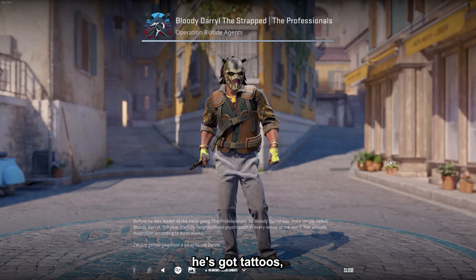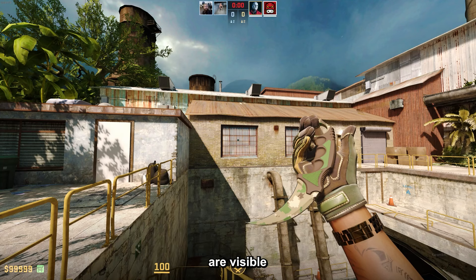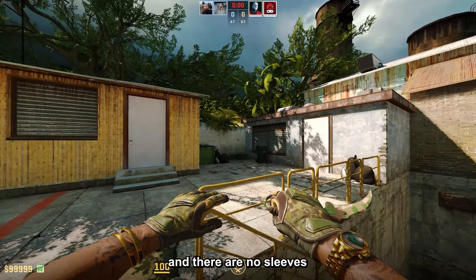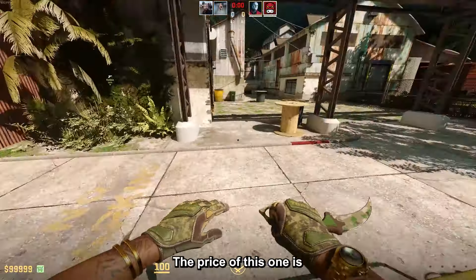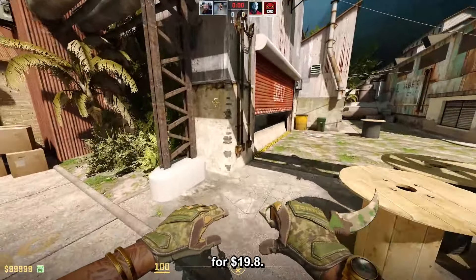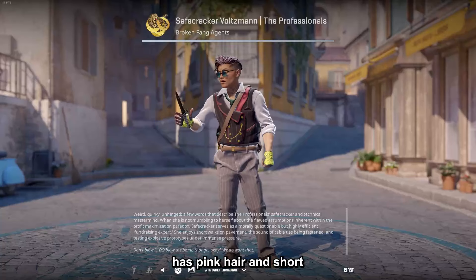Going over to the T-side, we have Bloody Daryl Destrapped. He looks awesome — he's got a ski mask, tattoos, bracelets, and a gold watch, all of which are visible in first person. There are no sleeves to ruin your combos, which is one of the best things about this agent. The price is just under budget at $19.80.